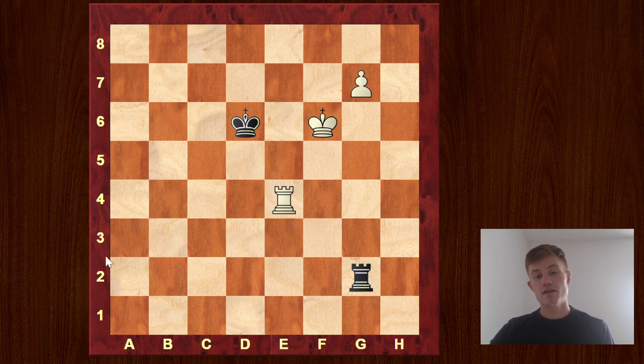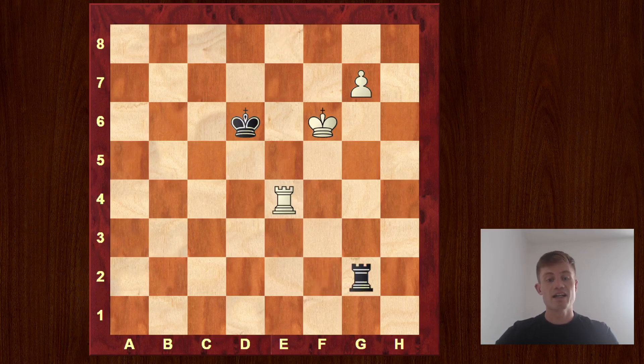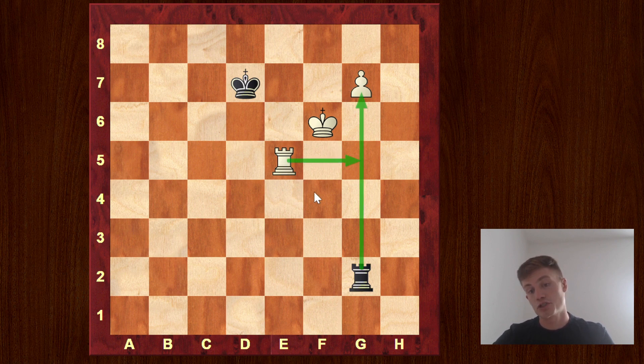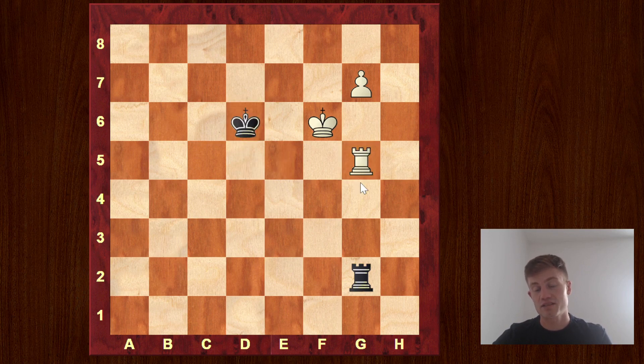Another way that could be tried is rook to e8, trying to help the pawn. But now it's also getting critical because the king no longer has the help of this rook, and it's very hard for white to make direct progress. So we need to come up with something else. There are many ways — for example, you could play the first idea but with more accuracy: give a check here, and only after the king retreats come here, because now that tactic doesn't work and you're ready to go rook g5 next.